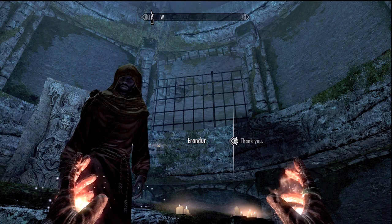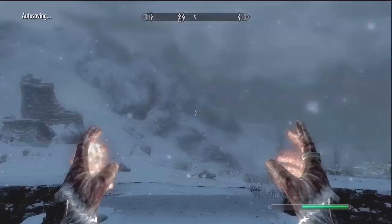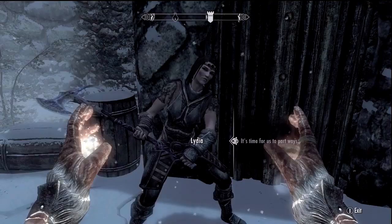Head back to the beginning of the dungeon and head outside. Once you're outside, go ahead and talk to your current companion to part ways with them. Then go back inside and once you're back in the temple, go talk to Erandur and ask him to follow you.